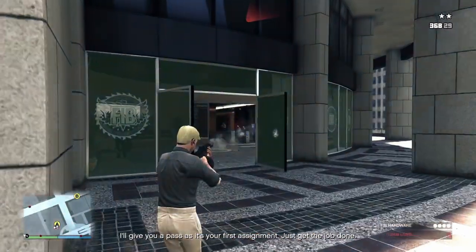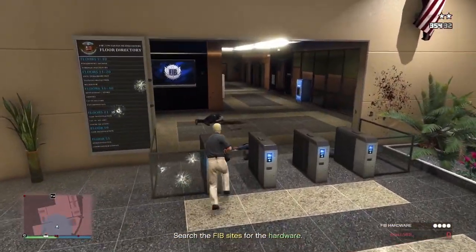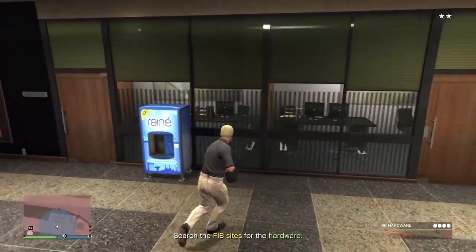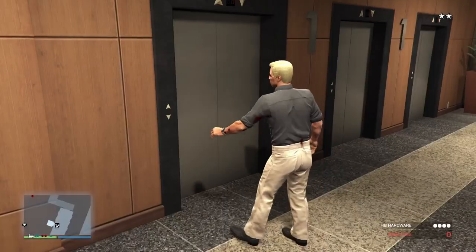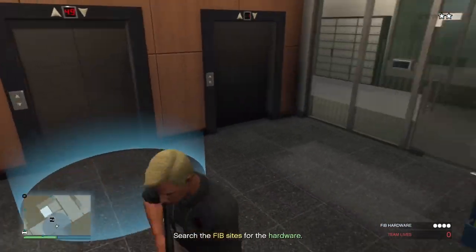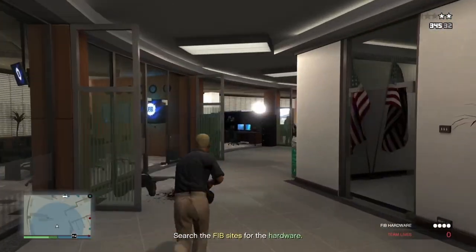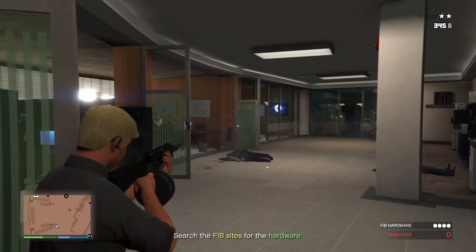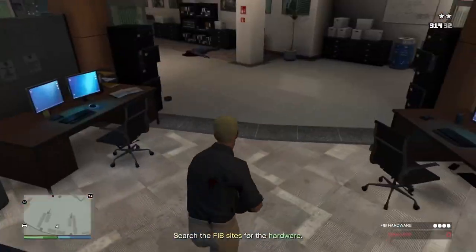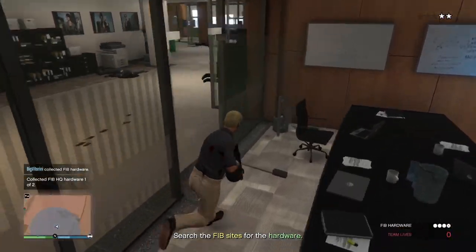I recommend using the assault shotgun. There are a few FIB agents — about four of them — shoot them and then make your way to the elevator. It's straightforward, just make your way there. There will be a couple of enemies, so use snacks and take cover as much as possible. Once you climb up, go to the right, shoot the enemies, take cover whenever needed, and the first hardware part will be in the last room at the end.